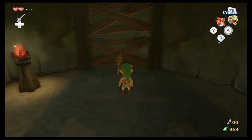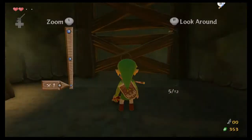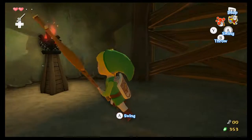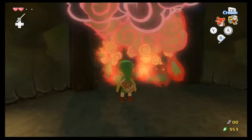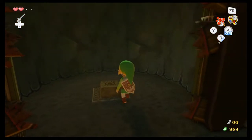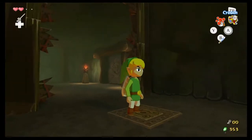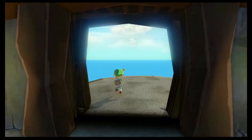We can see that we can throw our stick all we want at this. We can threaten to take a picture of it and embarrass it on social media. But really, what you have to do is you have to burn it. And we have a switch you can step on. I wouldn't call that much of a puzzle, but I guess it sorta counts.